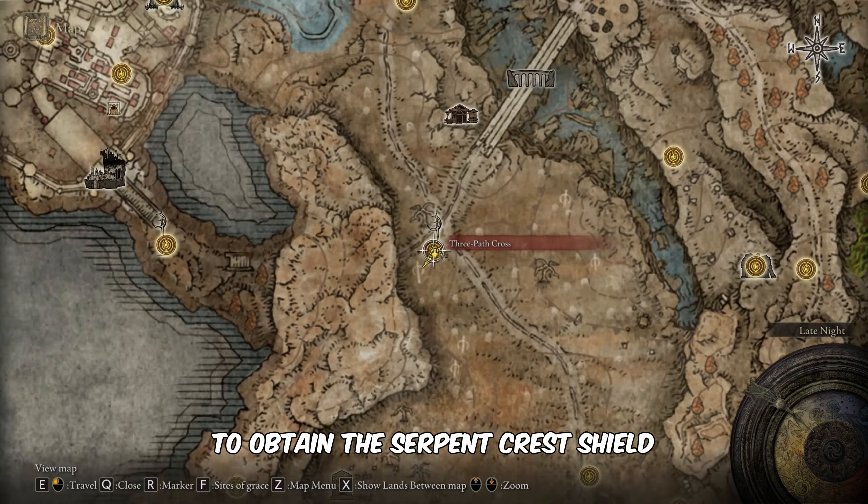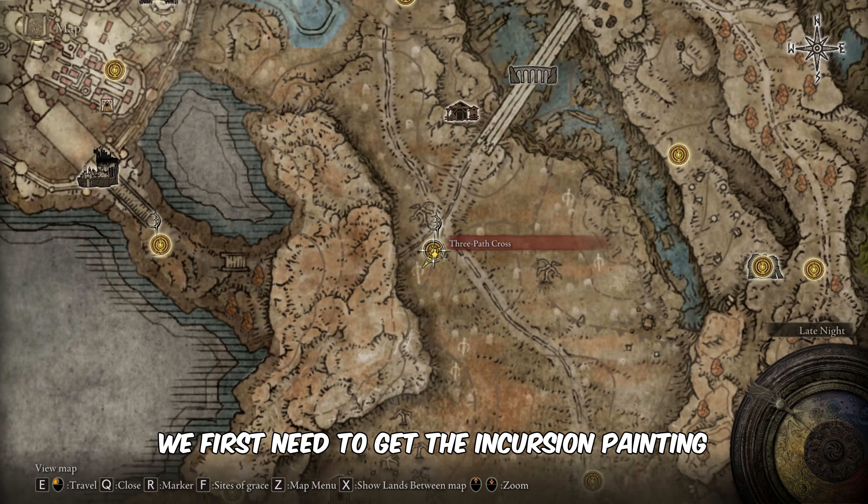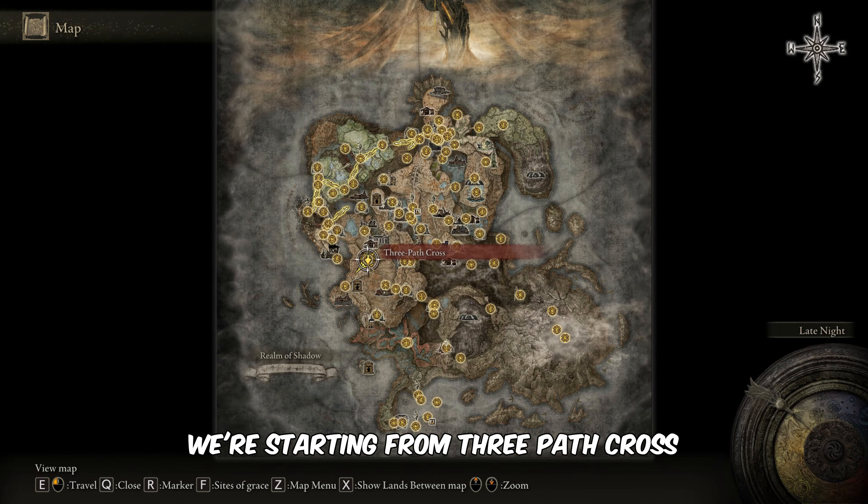To obtain the Serpent Crest Shield, we first need to get the Incursion painting. We're starting from Three Path Cross.